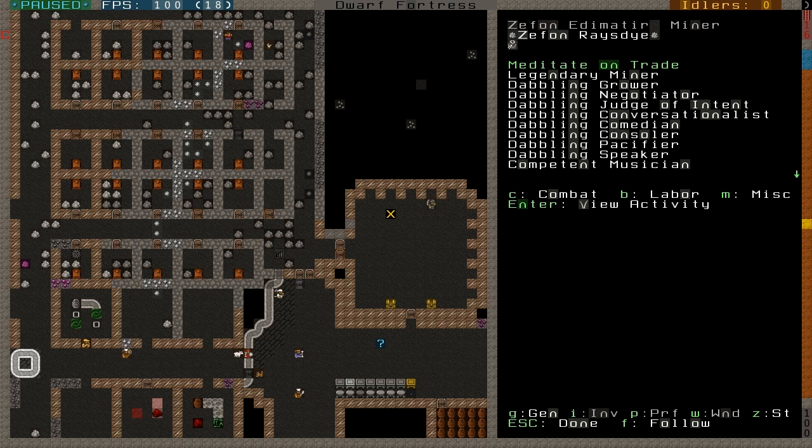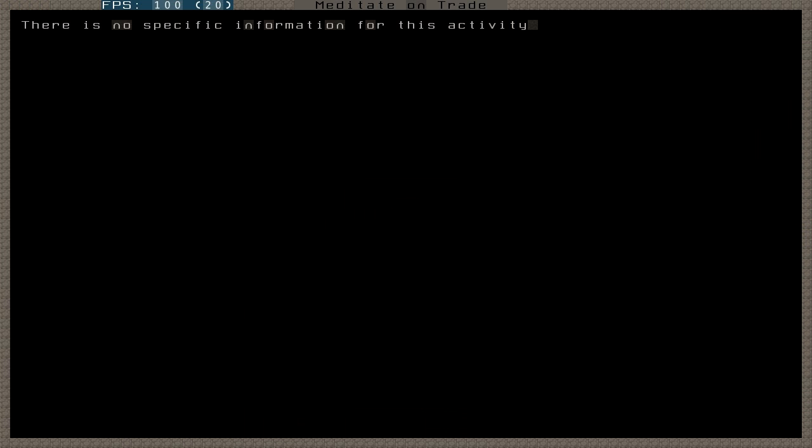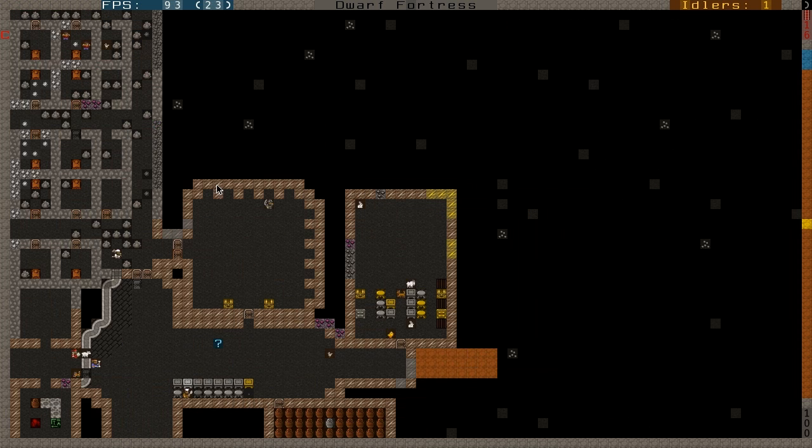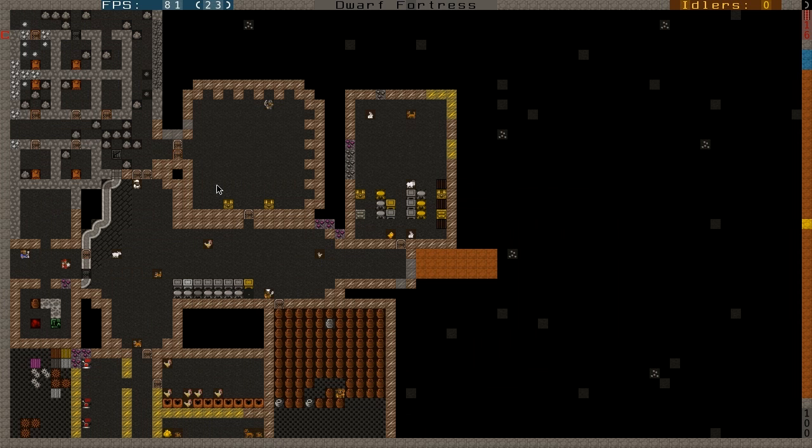I'll pause here. One of the first worshippers — apparently he's meditating on trade or minor — doesn't say anything specific. He's just hanging out in there. I've been playing another fortress off-air and sort of tested these systems beforehand. In that fortress there were a lot of people in both of these rooms, so I don't know why I'm not seeing a whole lot in either one right now.